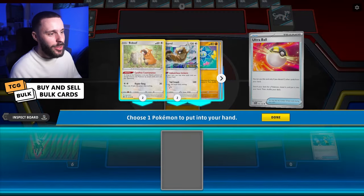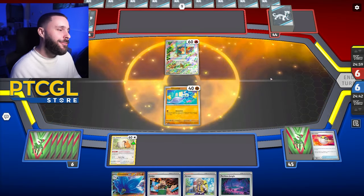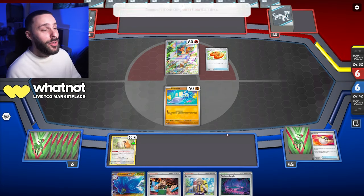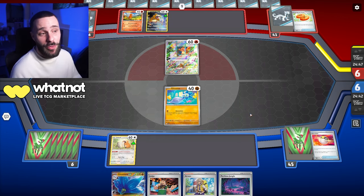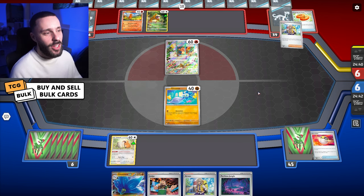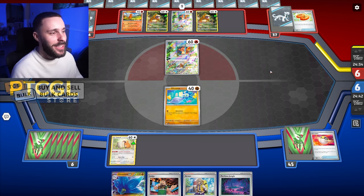Let's get ourselves a Bidoof and throw that bad boy down. And maybe if we get an Energy next time, I can actually go for the Baby Glamoura — that would be quite nice. Buddy Poffin straight off the bat, meaning they're only going to have one more bench spot if I evolve into the big EX. That plus the Judge could be quite devastating. Oh, of course — it's a TM Evo build. Of course they want to go second. Now it makes sense.